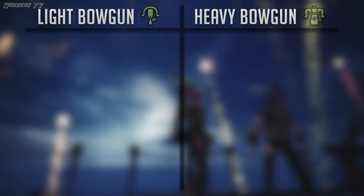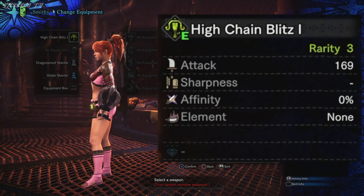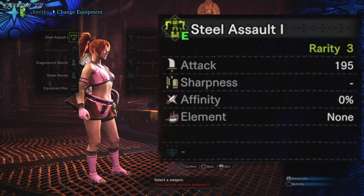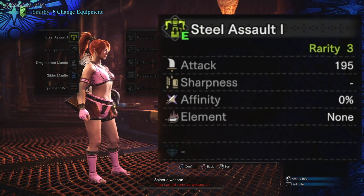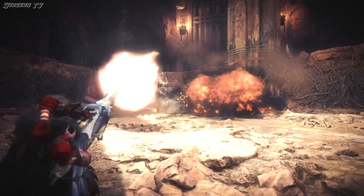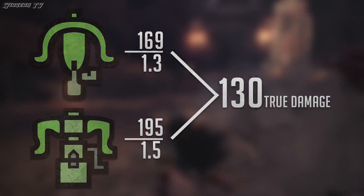Let's take a look at the two weapons I'm comparing. For the light bow gun I have the High Chain Blitz 1, which is rarity three, and for the heavy bow gun I have the Steel Assault 1, which is also rarity three. These weapons don't matter as much as they did in my other reviews, but I still needed two weapons at the same level to compare base stats. As you can see, both of these weapons are comparable because they both do 130 true damage.